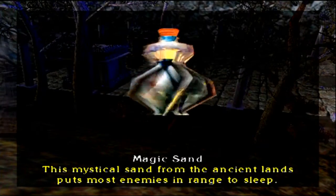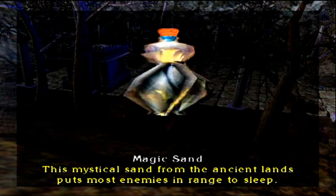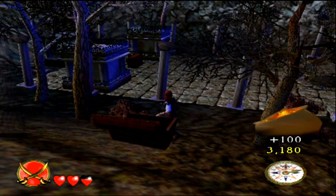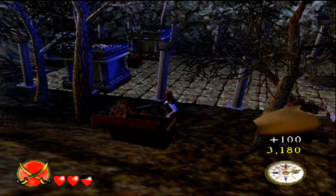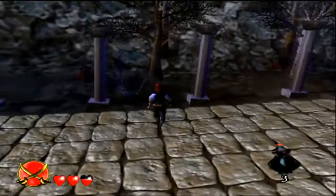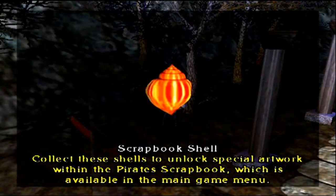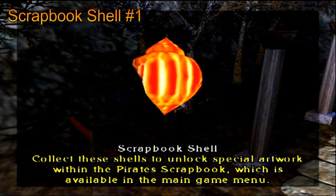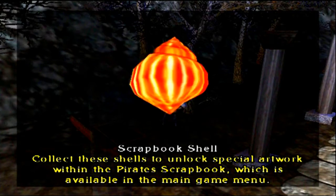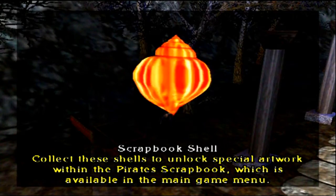We have found magic sand. Anytime you find a new item you haven't yet picked up, you'll be shown it on screen. This is mystical sand from the ancient lands — it puts most enemies in range to sleep. As we find new items, in the bottom right corner there's a compass and you can cycle through with R1 and R2. There's also a buried chest right here. We have found the first scrapbook shell — some are easy to find, some are very difficult, and there's the rare one you cannot return to, so if you don't get it while you're there, you won't be able to get it.